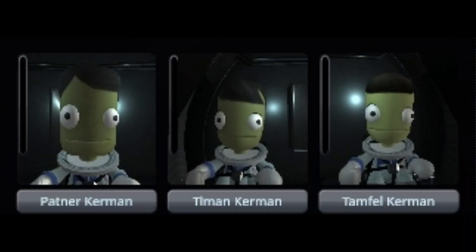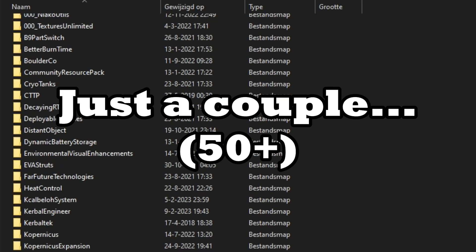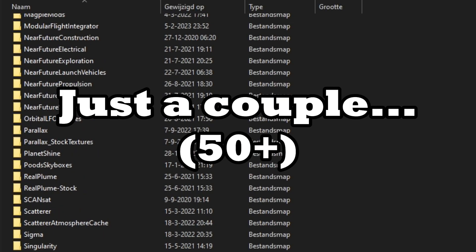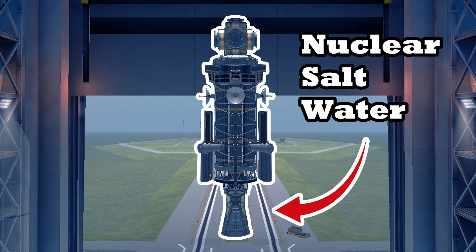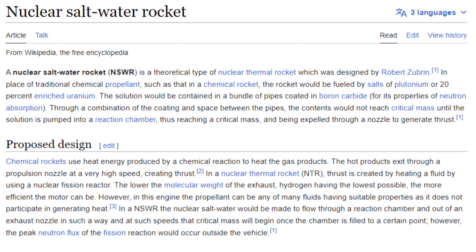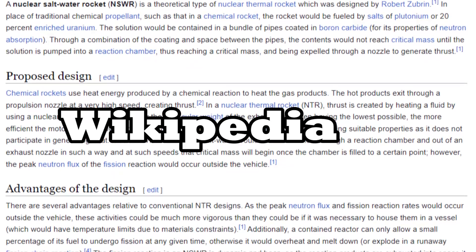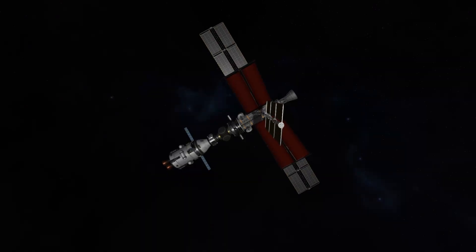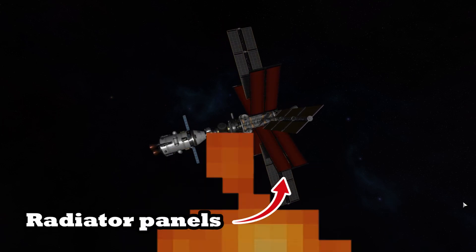First, we need to get our green friends to Joule, where the wormhole is located. The ship I built uses a few parts from a couple of mods I've added just for fun. It is built out of two segments: the engine segment uses a nuclear salt water thruster — I'm not going to pretend I know how this works, but you can read the wiki page linked in the description. The problem is that this engine produces a lot of heat, so we will need radiator panels.